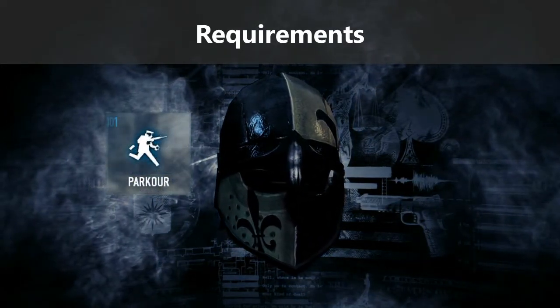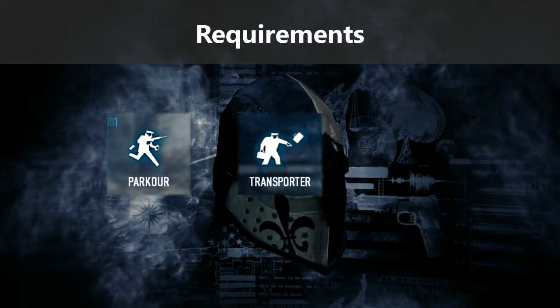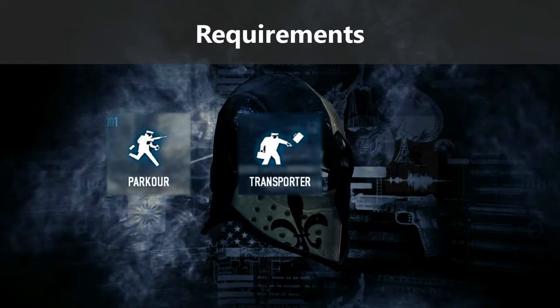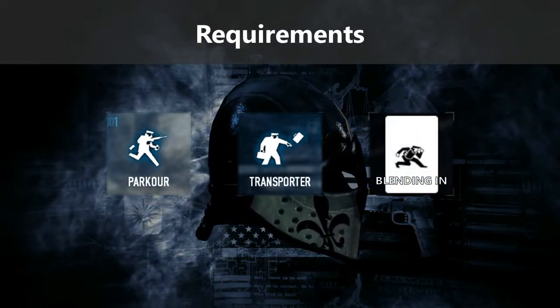Parkour Basic for the move speed, Transporter Basic to throw the bag further, and a perk deck with at least the 4th perk card Blending In. I'm not sure if you can do it without all these, but just in case.